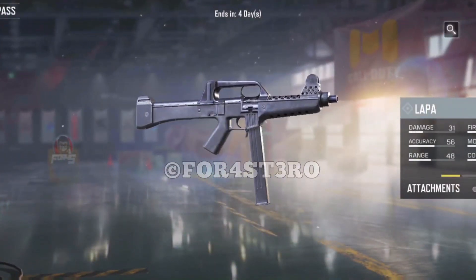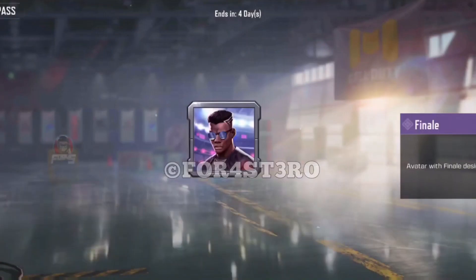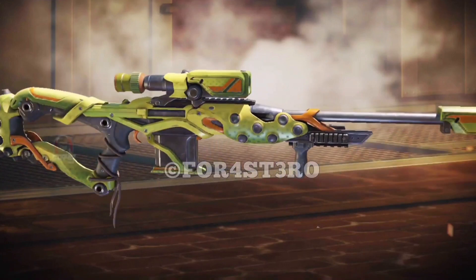Next we can see Pogba's avatar, which is pretty nice. At tier 30 we have an NA45 skin known as Athletic Soul — not a bad skin, at least in my opinion.